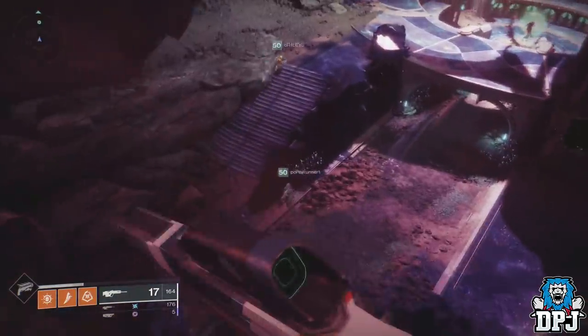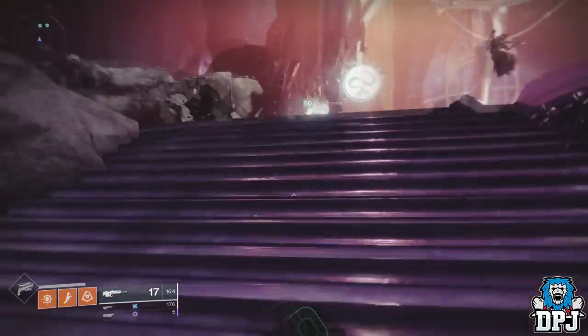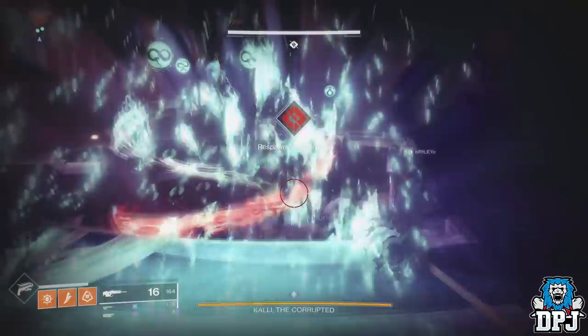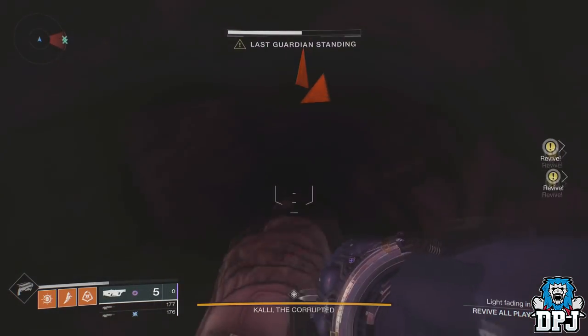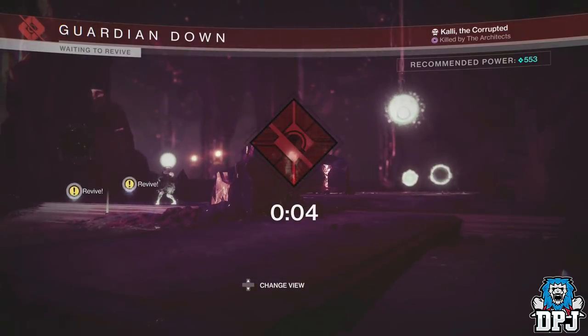This can be done in a minimum of a team of 2. So load up the raid and get to that first encounter and start the encounter. What you then need to do is one person dies or kills themselves, and that person that has died needs to sit on their change character screen, waiting for the call out to change character.